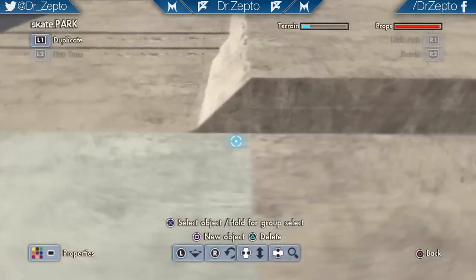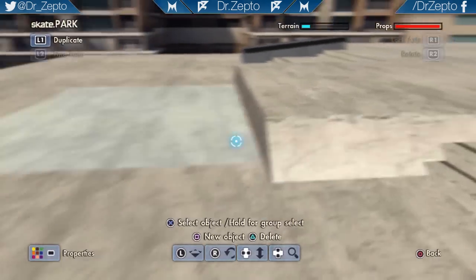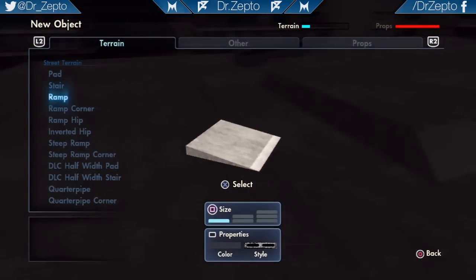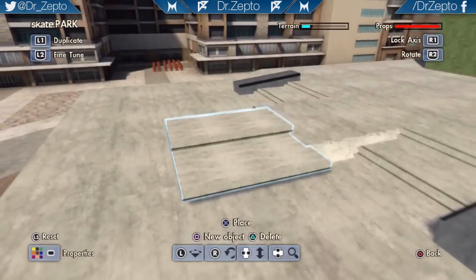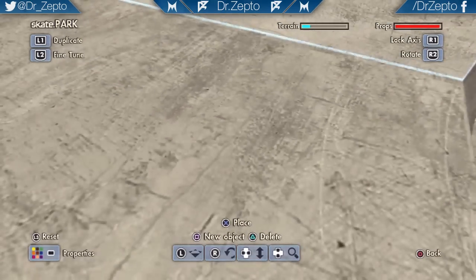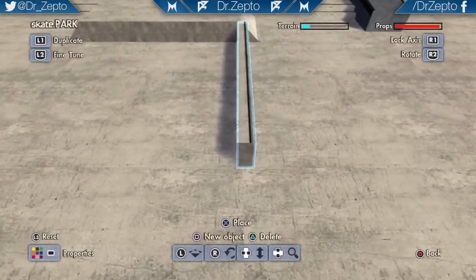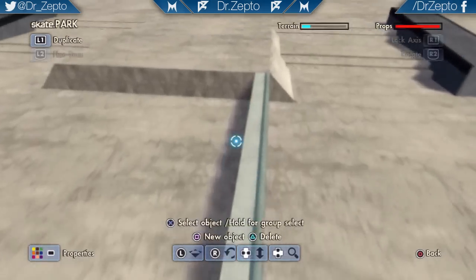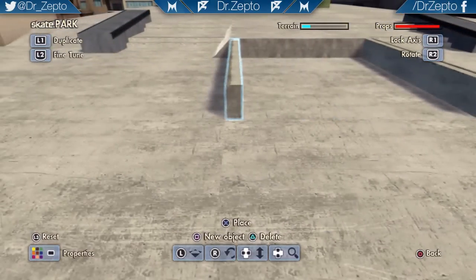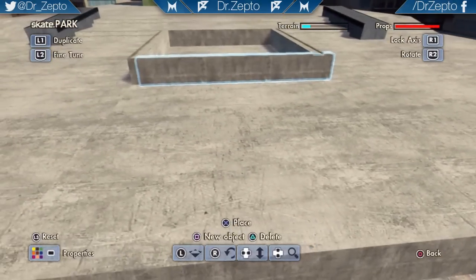The next thing is building an extended sort of planter here — maybe just a half-width one if possible. If not, I'll make it a full pad. We shall use the stair pieces for this and hopefully snap them in place. The camera's a bit awkward. I don't think we can snap that way — wait, actually we can that way, sweet. If I do this exactly the same on this side, then I'll have to kind of merge it somehow.